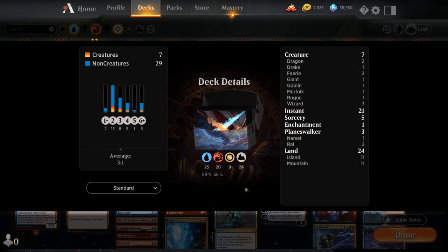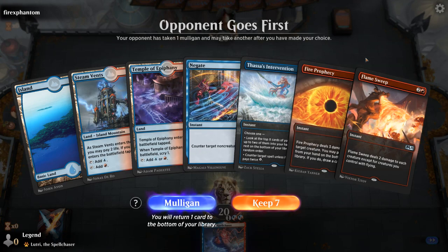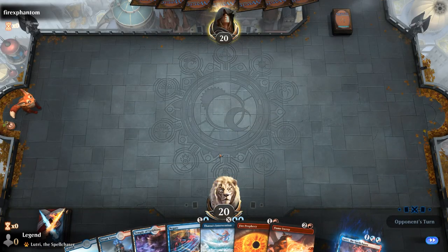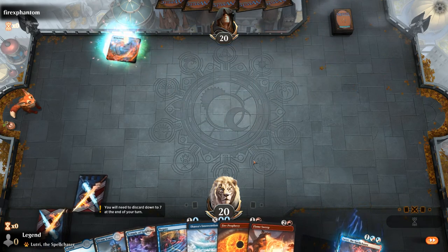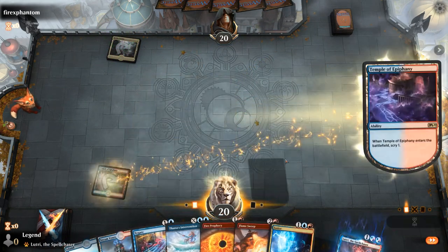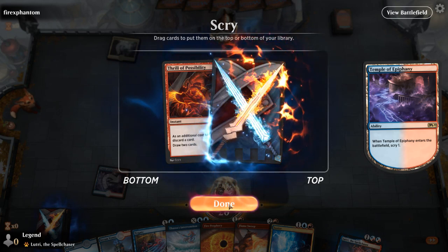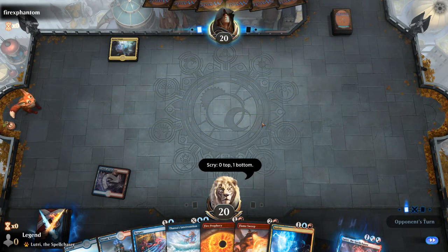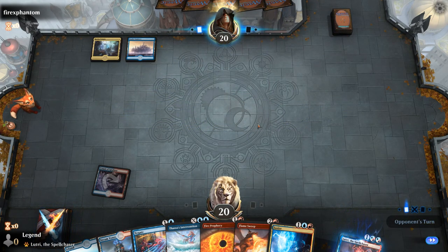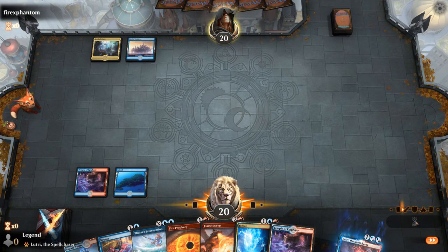That's our deck — now let's jump into some games. We're on the draw and the hand seems fine. If we don't need a Flame Sweep in the matchup we can get rid of it with Fire Prophecy. We also have cards like Thrill of Possibility and Cathartic Reunion as more ways of getting rid of unneeded cards, so it's okay to have some more narrow cards in some matchups.